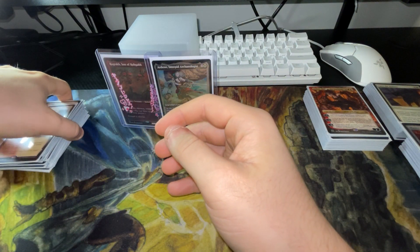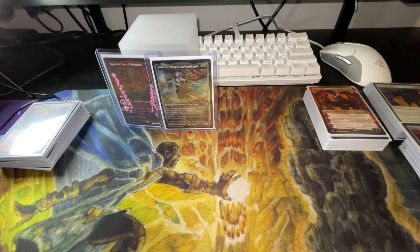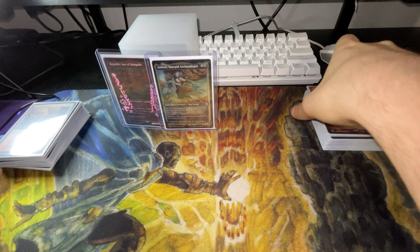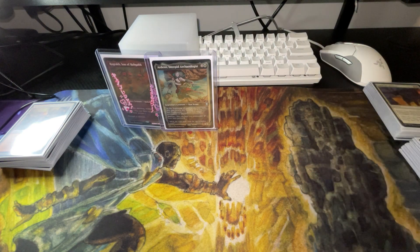Most of these lands — we have 18 specialty lands, utility specialty lands in this deck. Basically the whole point is all of them tap for either red or white, which are the commander colors. Or they give you things such as double strike for your creatures, or unblockable, like stuff like that with Rogue's Passage and such.